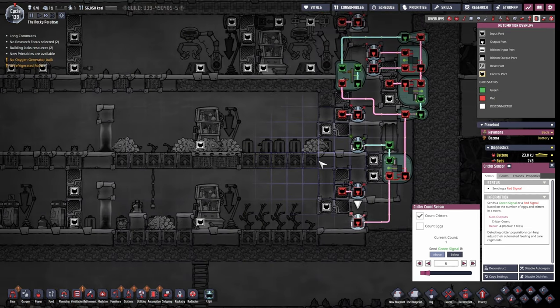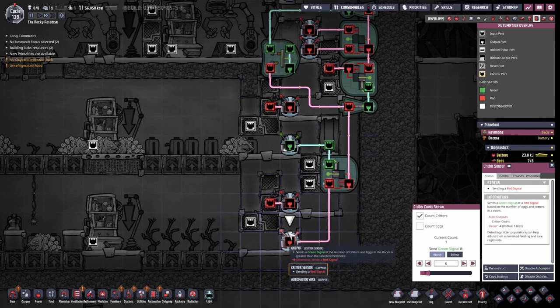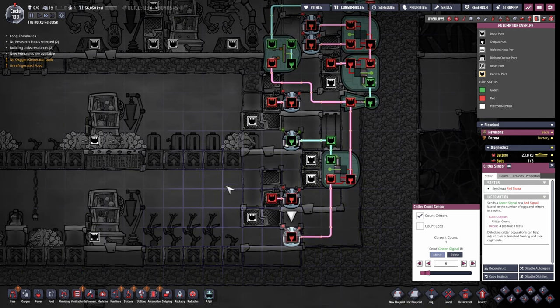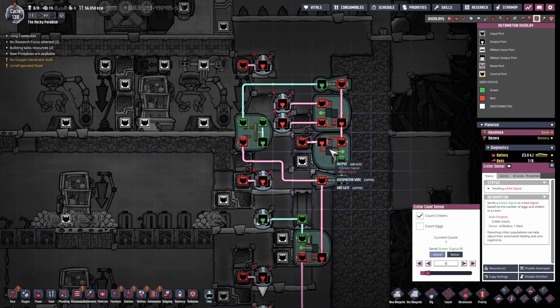So what happens if we open the automation? If those ranches were full and we don't want more trekkles, these two critter sensors — this one here and this one here — will send a green signal. As long as there's a green signal going through this AND gate that feeds into this NOT gate, it's gonna say we're good and do not open this door. Right now it's saying the bottom branch could use another trekkle here, so it's sending a red signal, and because one of them is red it's gonna send through a red signal. The NOT gate turns it into a green, and we have another AND gate in here.